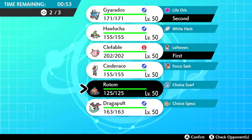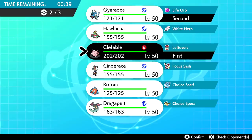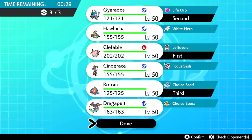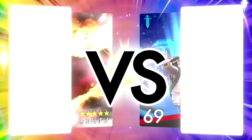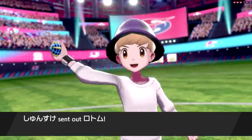We'll lead Clefable, bring Gyarados, and bring Rotom — Scarf Will-O-Wisp can be great. Hawlucha does kind of well but not with Mimikyu around. Let's bring Rotom-Wash. Being able to burn Tyranitar and Dracovish sets us up nicely. Dracovish isn't super fast — it relies on Choice Scarf, and even scarfed it's not the best speed. Their Rotom leads, so we both have Rotom out. They're probably just going to Volt Switch.